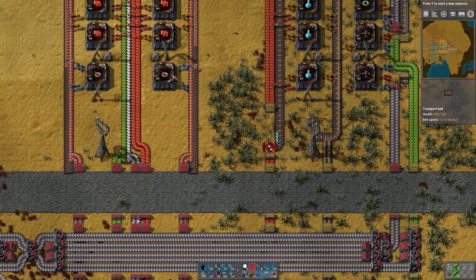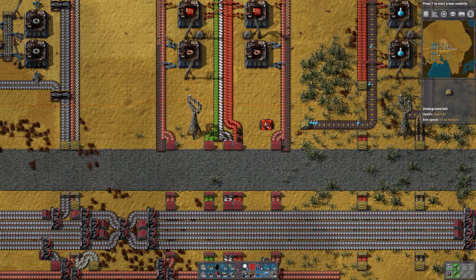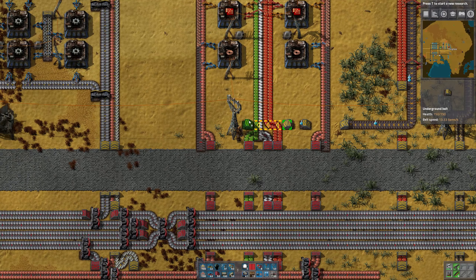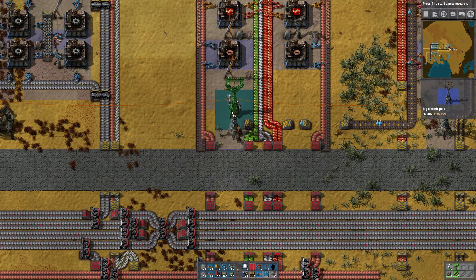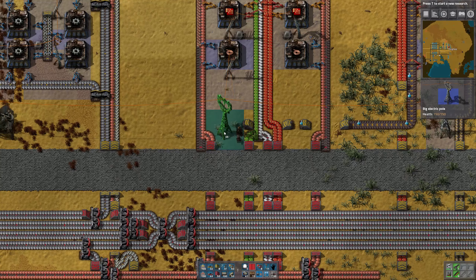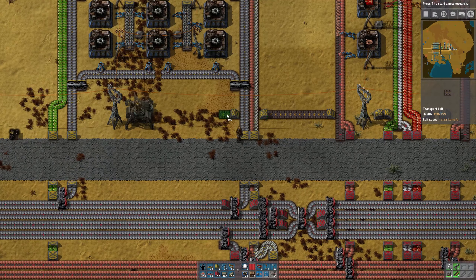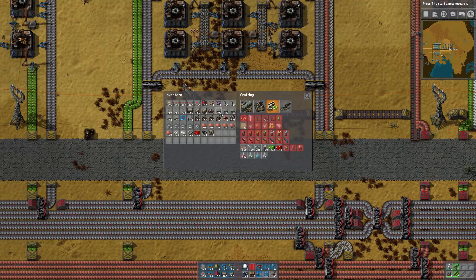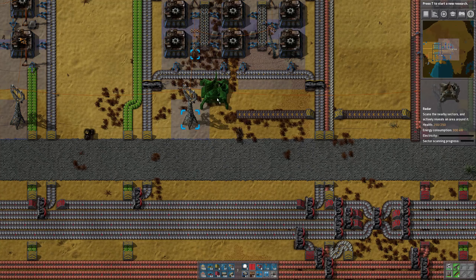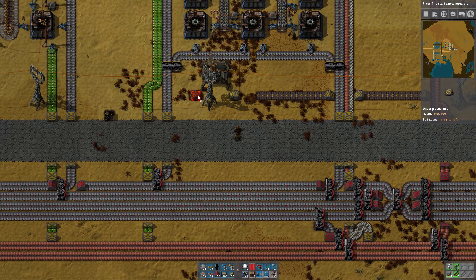What I'm going to do is run this belt all the way over to where our labs are. That means we're going to have to relocate this slightly — we can move that over by one. Now that radar is going to have to move completely out of the way. Then from here, we'll bring this belt up here.